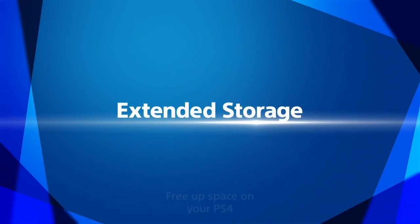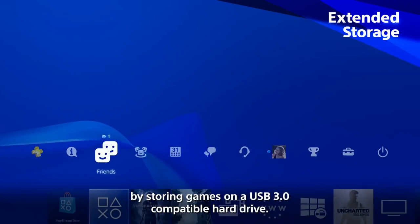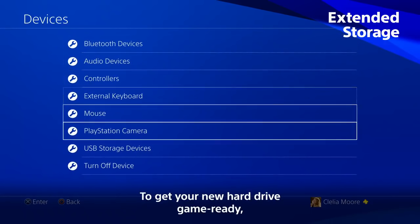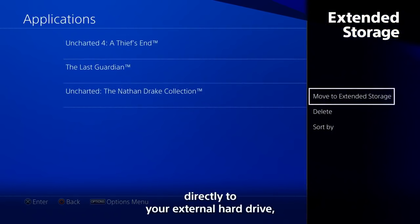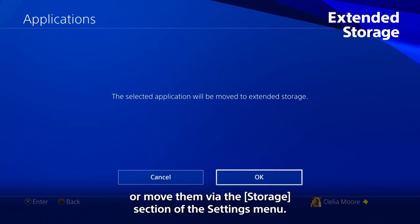Extended Storage. Free up space on your PS4 by storing games on a USB 3.0 compatible hard drive. To get your new hard drive game ready, first format it via the Settings menu. You can then download games and applications directly to your external hard drive, or move them via the Storage section of the Settings menu.